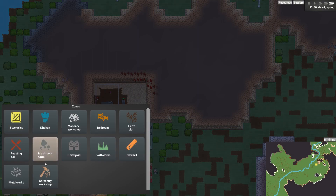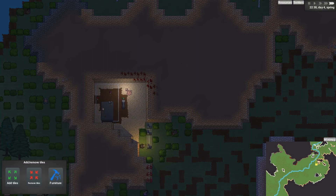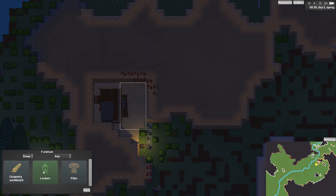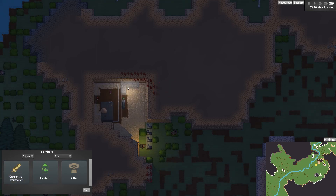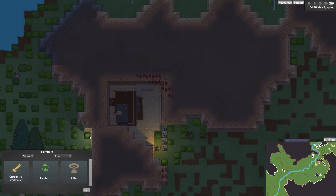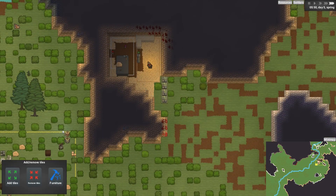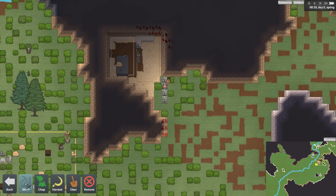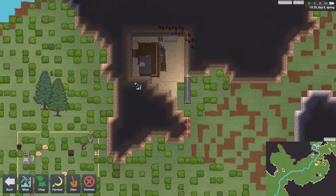I'm also going to make this into a carpentry workshop and divide the room into two. Let's put that there, well out of the way. I also want to make sure we get the bedrooms up and running as soon as possible so they're not sleeping on the floor — moody dwarves are bad. So let's mine out a bedroom area big enough for seven. Beds aren't very big, probably fit it in here.